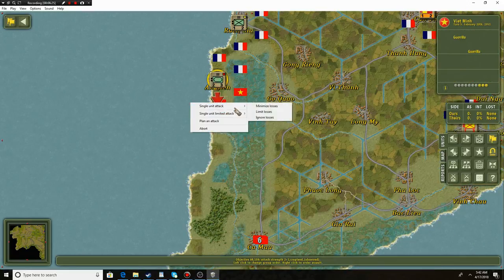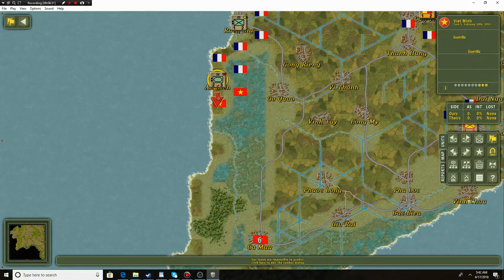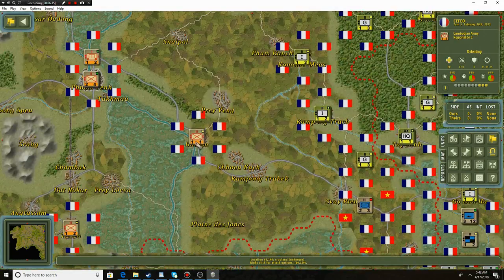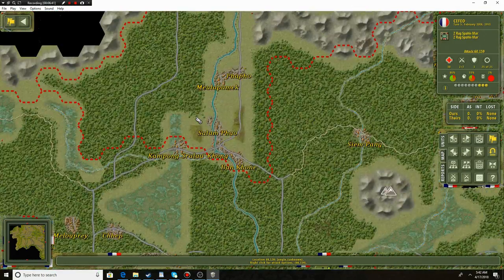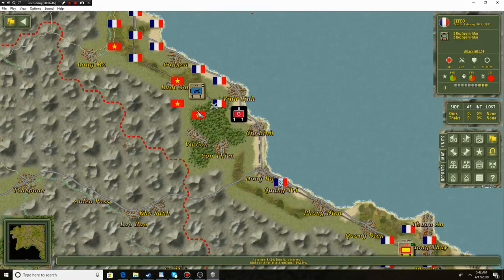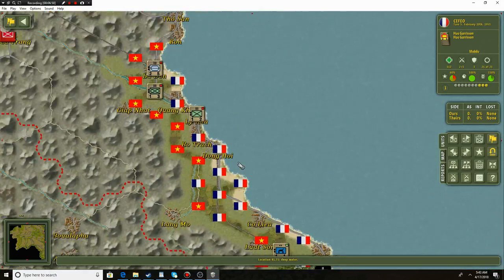Start moving south. We want to get to Ca Mao in the south — that's really the main Viet Minh stronghold in the south. They don't have nearly as much of a hold here as they do in the north. I do apologize — I keep saying VC, but these are the Viet Minh. Yes, they are the pre-revolutionary stage of the VC, but we really want to call them by their appropriate name: the Viet Minh.